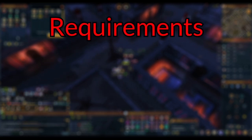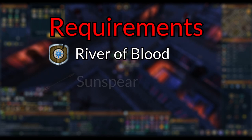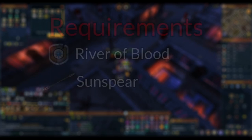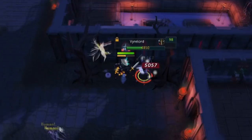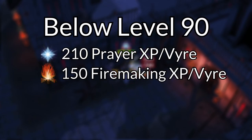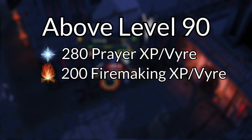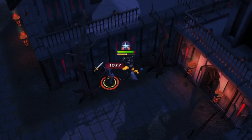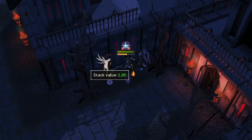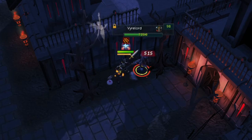The only real requirement for Vyres training is completing River of Blood to unlock the full tier 78 Sunspear, which auto-cremates Vyre corpses as you kill them for XP. The technique is pretty simple — you attack the Vyre, it dies, and you get XP. Below level 90 you get 210 prayer XP and 155 firemaking XP per kill, and post level 90 you get 280 and 200 XP per kill instead. The technique really comes down to your gear and inventory setup, and where you should stand in Darkmeyer to kill the most Vyres.